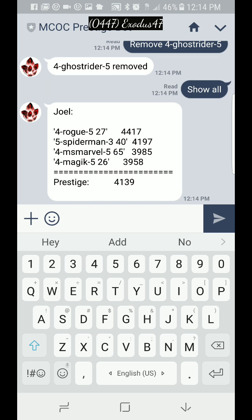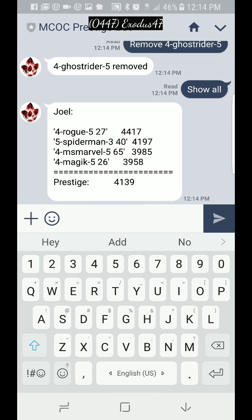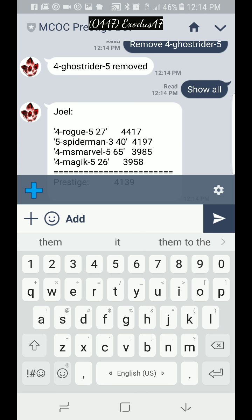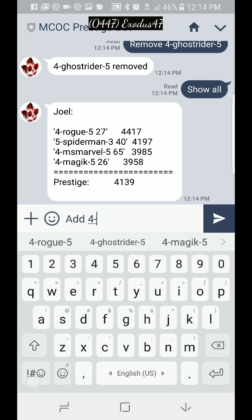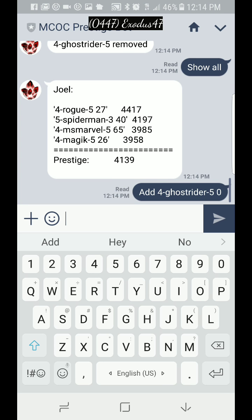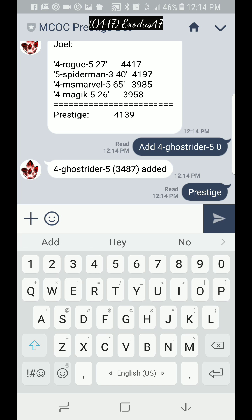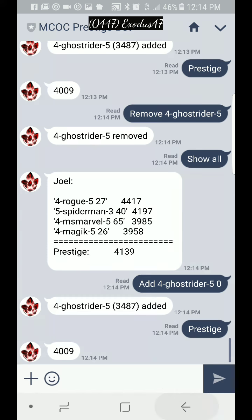That gives an error because you have to have at least five champions. So let's add four-star Ghost Rider, rank five, sig zero. He's been added. Let's ask for the prestige again — boom.